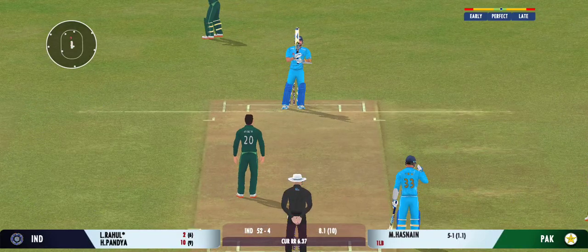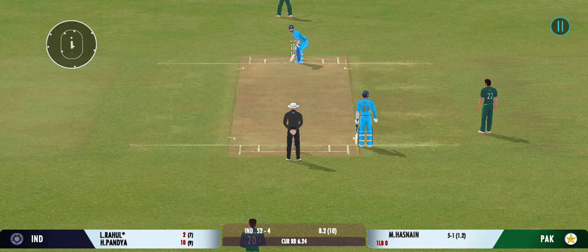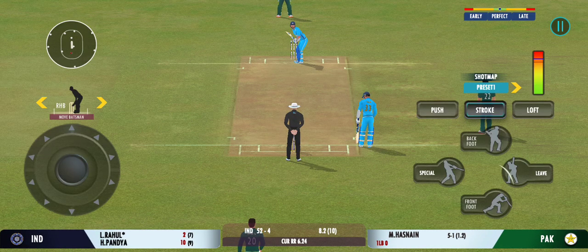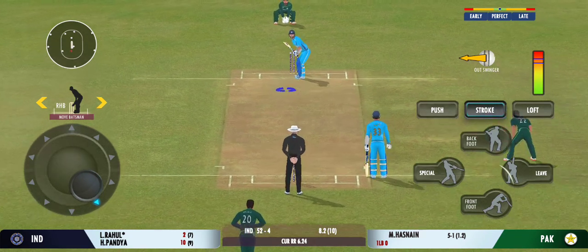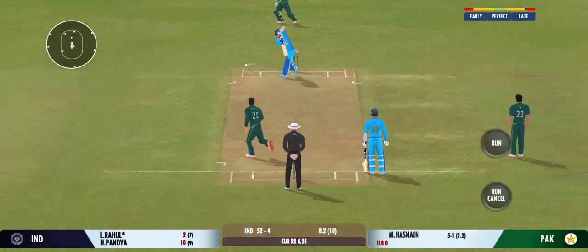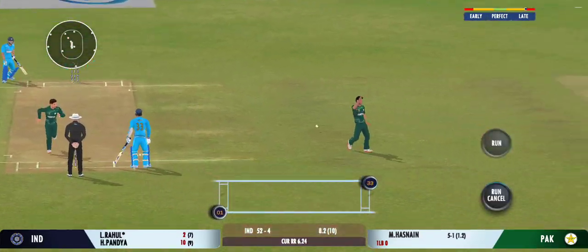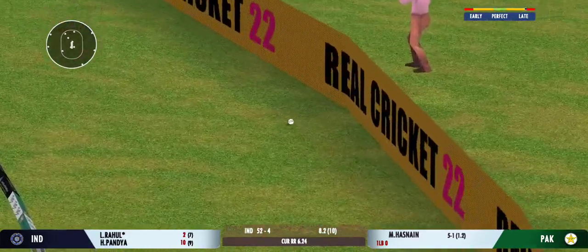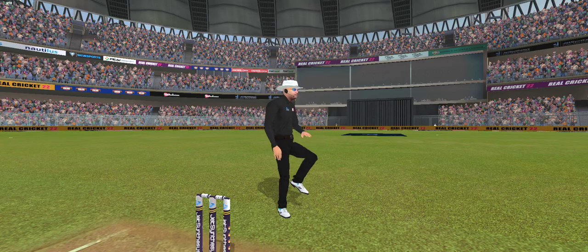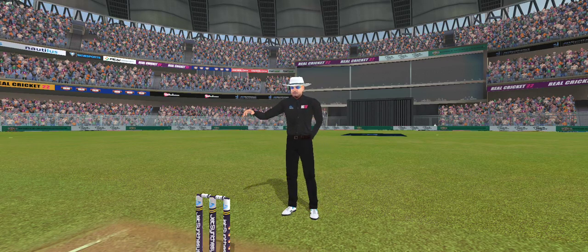Tracking delivery, almost unplayable. That was a moral victory for the bowler. Squeeze single there, good running — beats an overthrow. Those runs can prove to be costly in the end. Umpire signals leg bye — it doesn't matter how the runs come as long as they're coming.